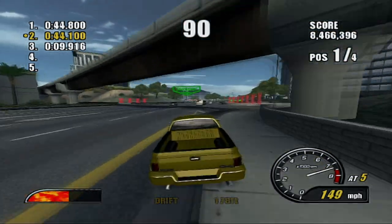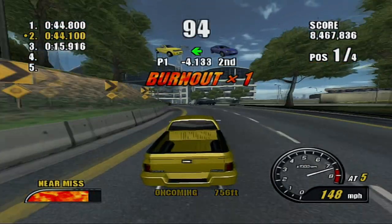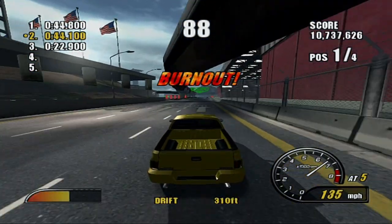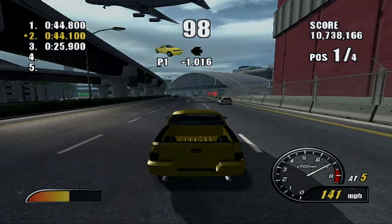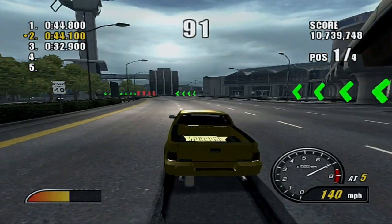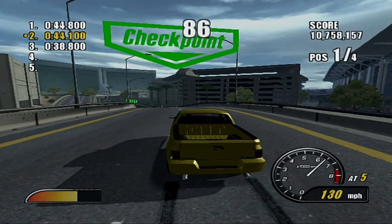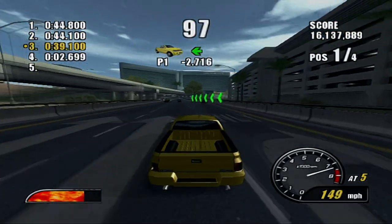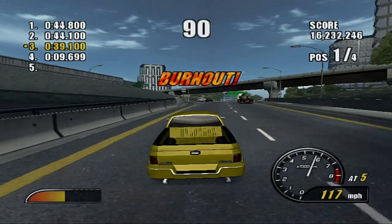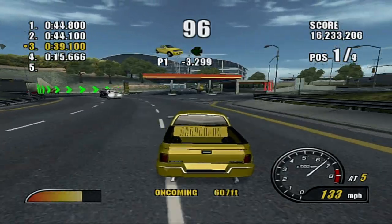Okay, I see - so in the top left corner you have one, two, three, four, five. So I'm guessing that is the laps. I thought those were the number of racers we're racing against, but apparently not. And how do we look behind? That's the horn. Select doesn't do anything. Y doesn't do anything - can you not look back at all?